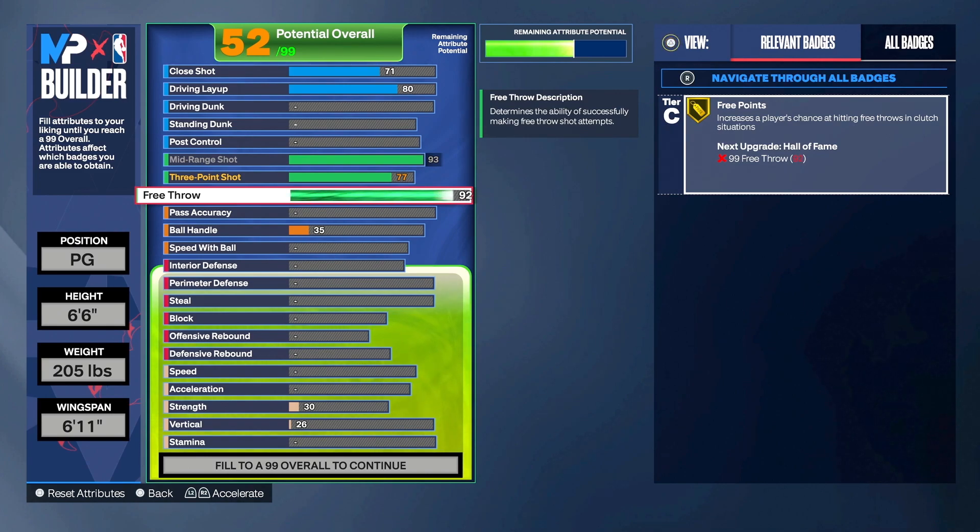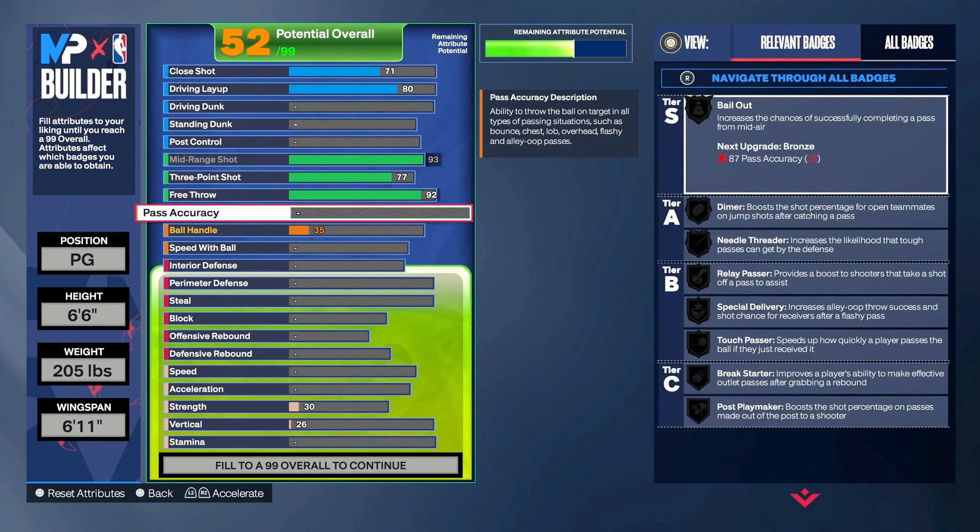When it comes to playmaking, we are a point guard build at the end of the day, so we have to do some point guard things — get your teammates open and get buckets. Pass accuracy is super important in 2K this year because it alters the speed of your passes, and that matters because there are lockdowns out there waiting for you. Pass accuracy we're going with an 80.